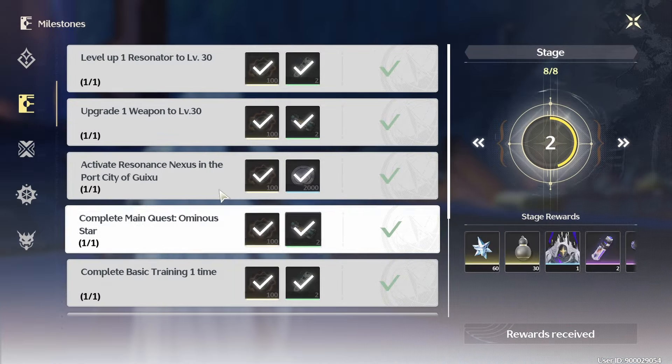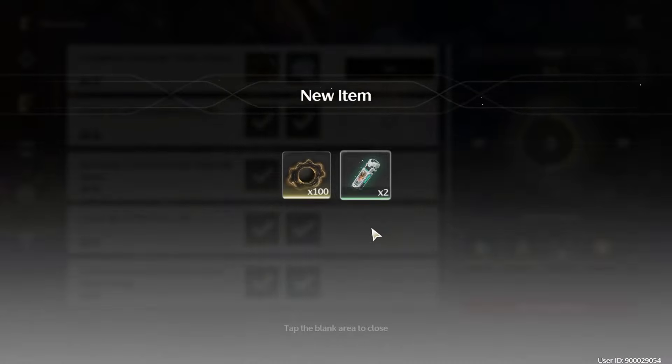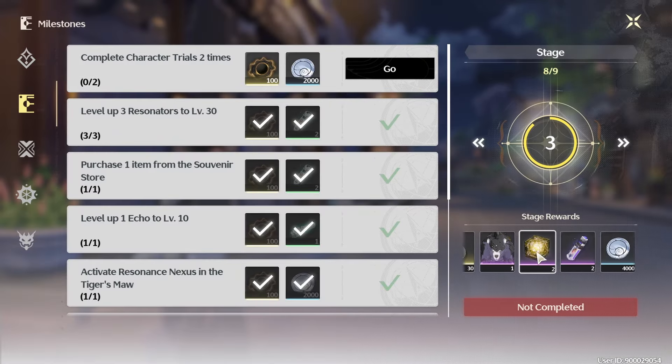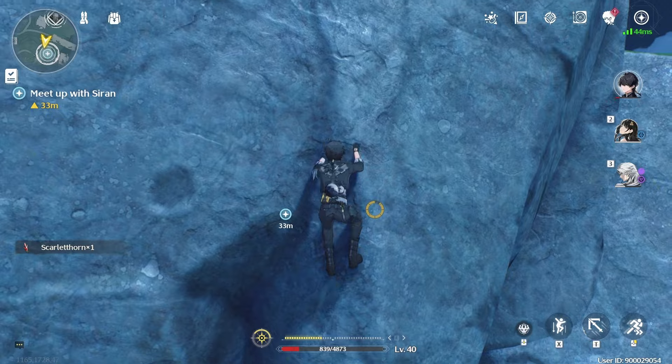The guidebook function guides you to do whatever tasks you are meant to complete. Clear it whenever you have the opportunity — it gives 100 EXP per task completed, and when you complete everything, you get additional rewards including some pulls as well.